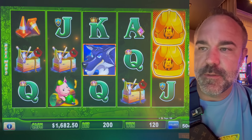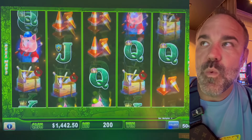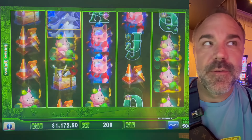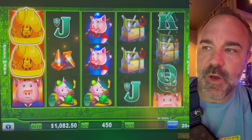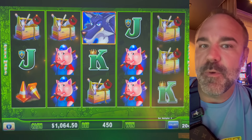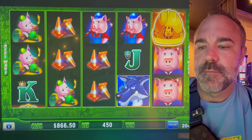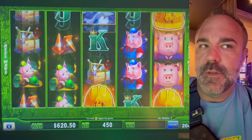A hundred dollars. So we could do 20 cent denomination, $90 max bet — or it could be $100 on here. Ninety bucks. Minis $200, Minors $1,000, Major $10,485. Grand is not going to move. All right, so we're going to switch to Piggy Banking.